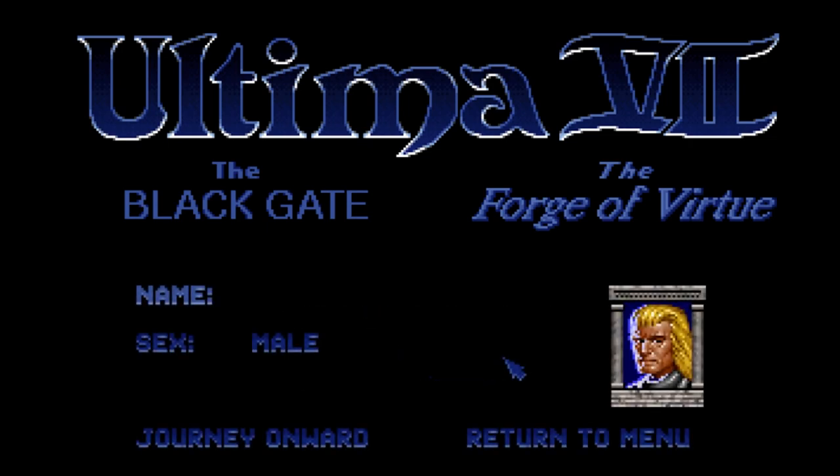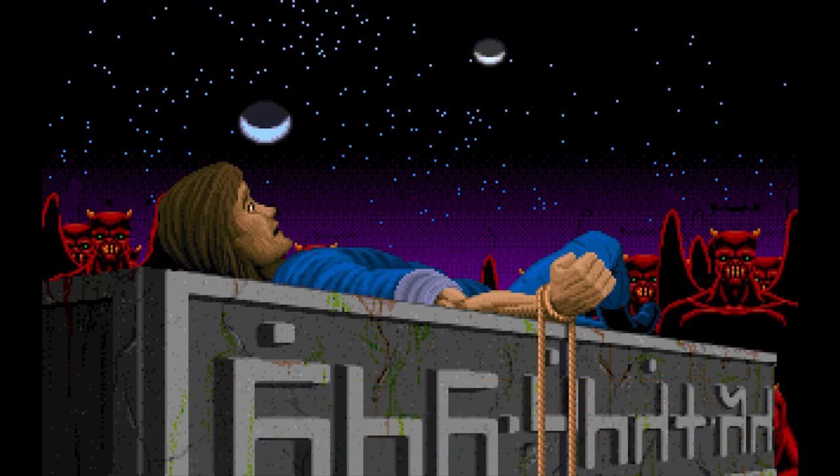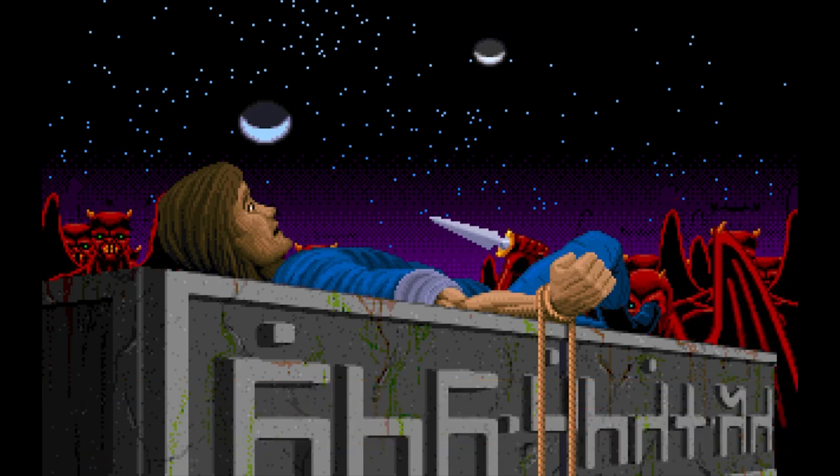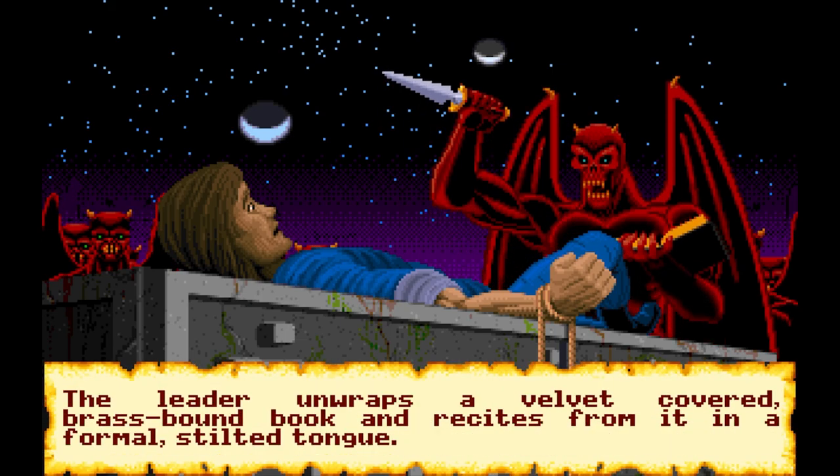Following the logic of cutting the fat from the process, character creation now consists of choosing a name and the sex of the character, after which you're immediately thrust into the world of Britannia. The shorter introduction also addresses a criticism of Ultima 6's cutscenes — this time, the only thing you see of your character is a quick animation of a hand pounding a monitor, preserving immersion rather than showing your character looking completely different from what you chose.